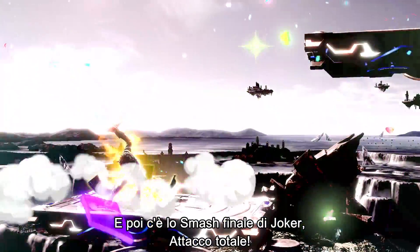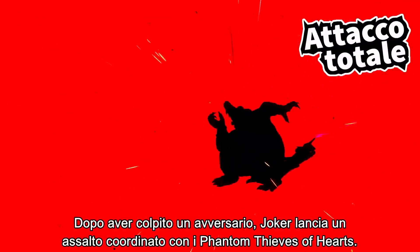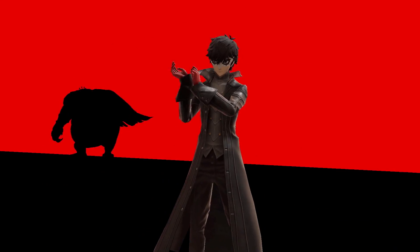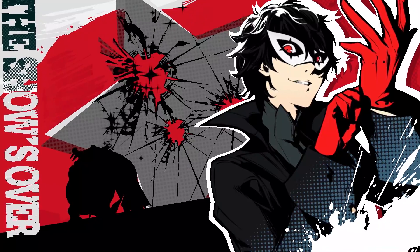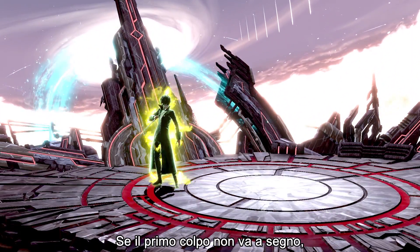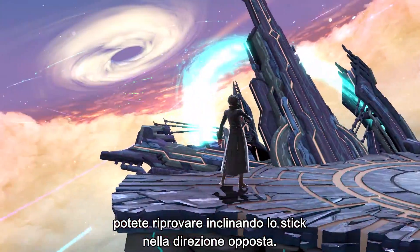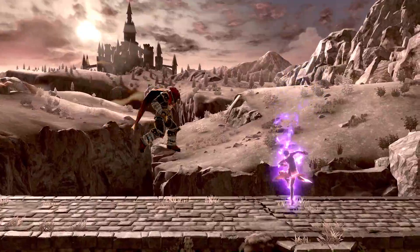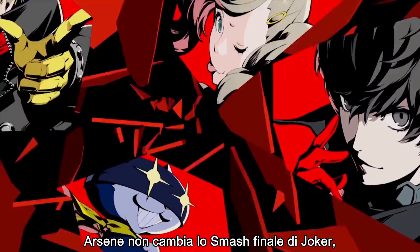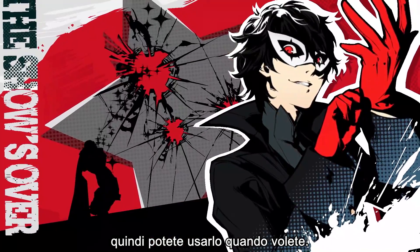And then there's Joker's final smash, All Out Attack. After cutting through foes, he'll launch a coordinated strike with the Phantom Thieves of Hearts. In case the first slice didn't cut it, you can try again once more by tilting the control stick back in the other direction. Arsene doesn't change Joker's final smash, so feel free to use it whenever you want.